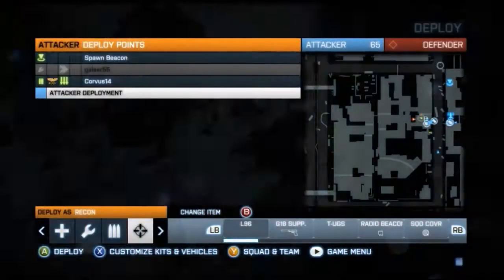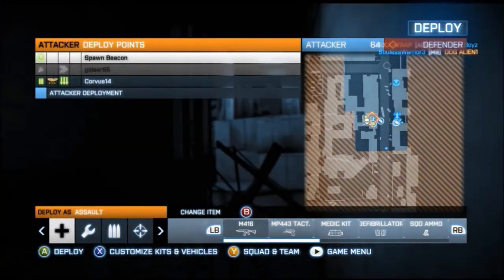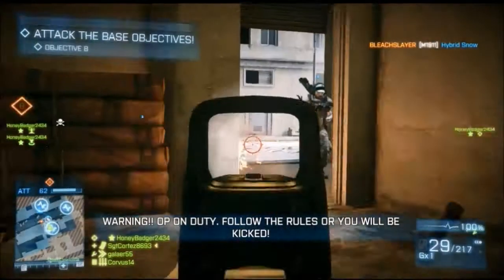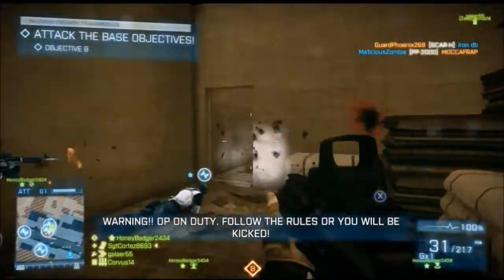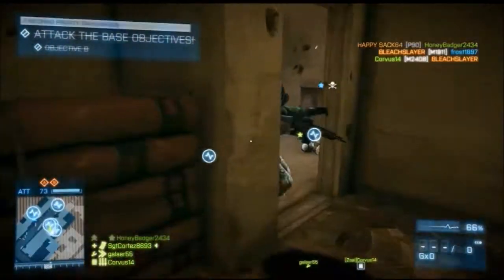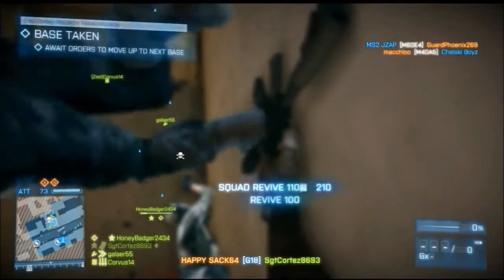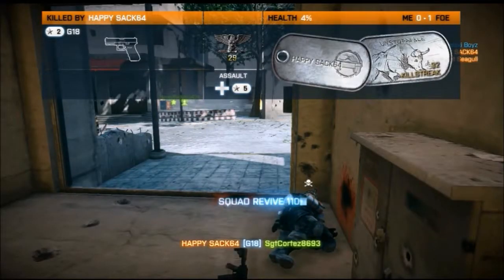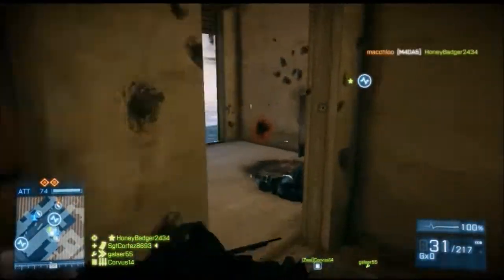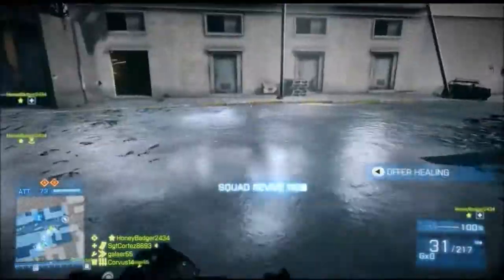We got some Rush gameplay that I got this morning, and we're going to start off with the Assault Kit, my favorite gun of the game, the M416. I think they're trapped in this first bombsite room here. This point right here is like a really bad choke point on this map. It can be really difficult if the enemy team is hunkered down in there to break loose and plant the bomb. But it seems like you guys did a pretty good job of planting it in there. And you almost defib'd that guy.